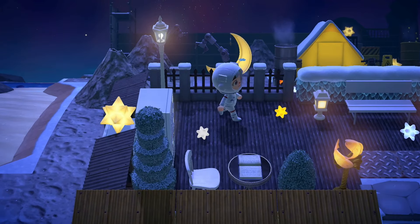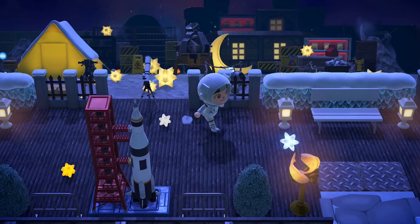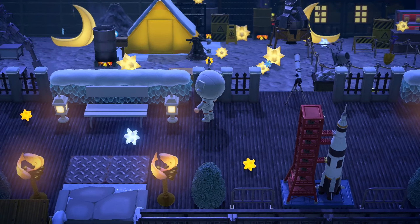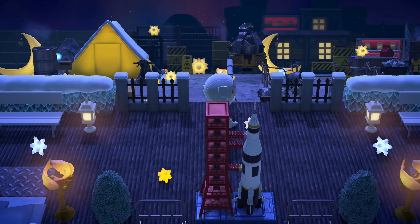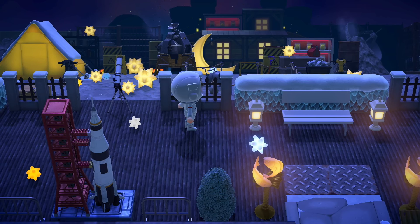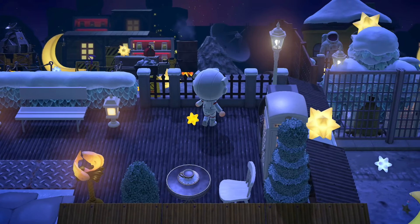I don't know if we can get into this area or not. I don't think we can — I think we're just meant to look. Leah, let me know if I'm wrong. But there is a tent down there — the newest villager is in charge of whatever's going on over here. All of the yellow barrels are kind of stressing me out. Is there like nuclear stuff going on out there? But it's fascinating.